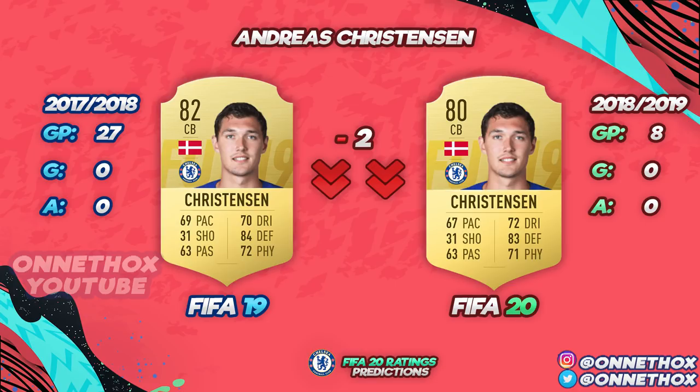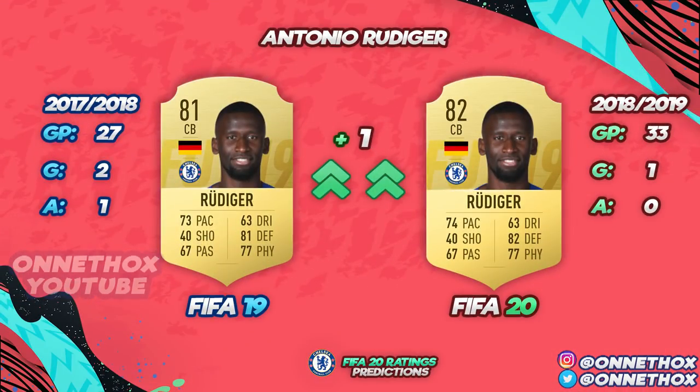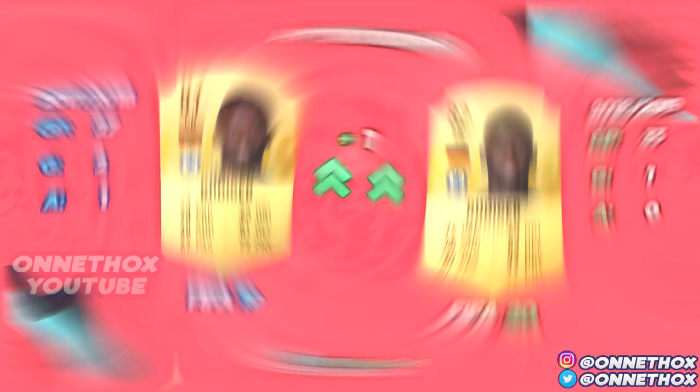Next, Antonio Rüdiger. Last season in 27 games: two goals, one assist. This season he played a lot more games and got one goal and zero assists. I gave him a plus one — I think that's good because it shows consistency and also shows that he is more desired in the team. I think a plus one is pretty fair.